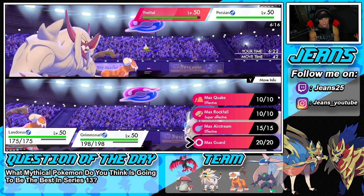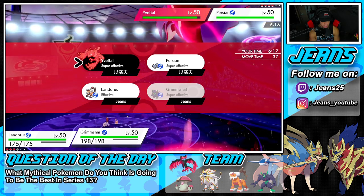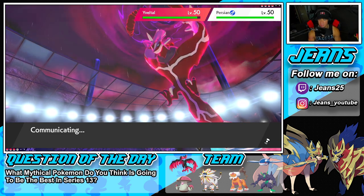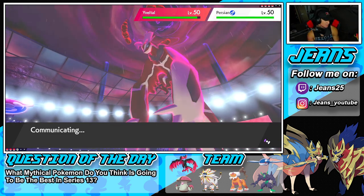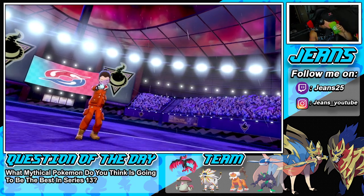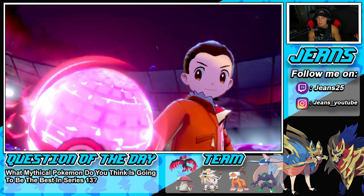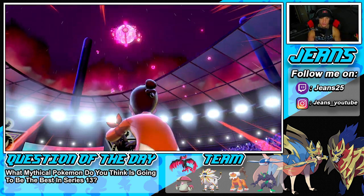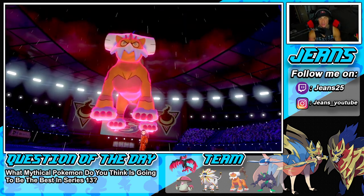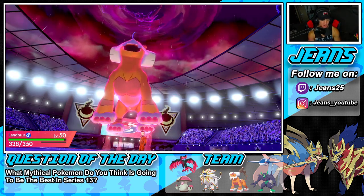I could Dynamax — I think I'm going to Max Guard and then Spirit Break into Yveltal getting that special attack drop. That's my plan because I think he's going to Fake Tears again. He does, and that hurts. I haven't really seen Persian on the ranked ladder in a while, so I wasn't thinking about what it could do. I wish he had just used Fake Out because instead he got rid of my Kyogre no problem.